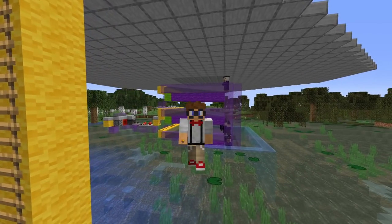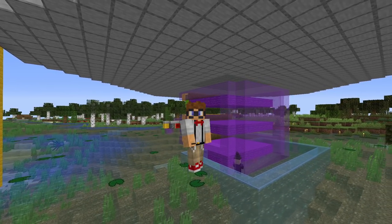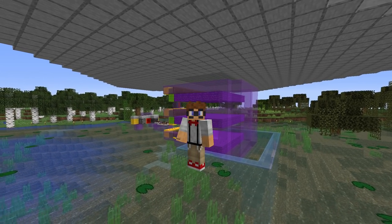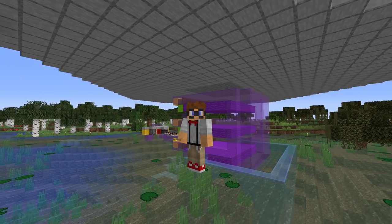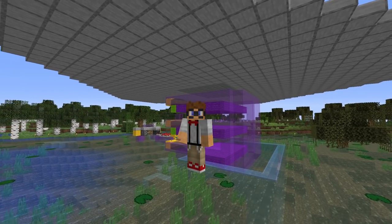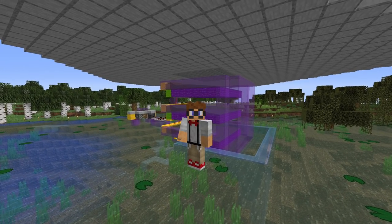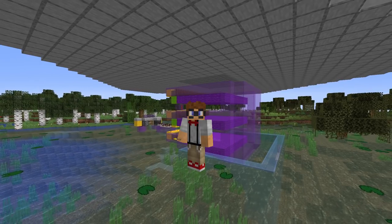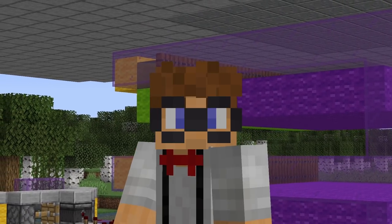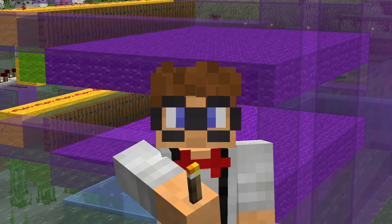So there we have it — a super simple witch farm that you can build in your world without too many problems, not too many resources, and for given the design and simplicity, you actually get quite good rates out of it. I do have another design for a witch farm that is a bit more effort involved but does produce a lot more rates. I haven't put a tutorial for that on my channel just yet, but I've built it in my legacy series. If you're interested in a tutorial, let me know, and if there's enough people that want to see that, I'll build a tutorial for that one as well. But this one should keep you going and give you a good source of redstone in the meantime. I hope you enjoyed the video — if you did, please hit the like button, and if you're new, feel free to subscribe. If you've got any comments or suggestions, get in the comment section. All right my geeks, until the next time, I will see you later.